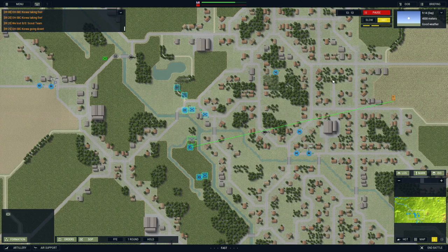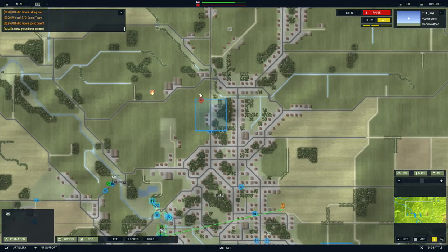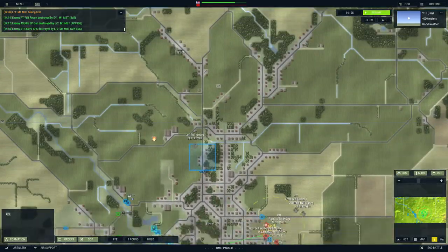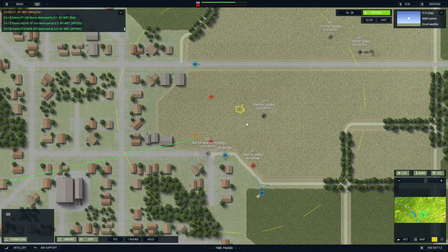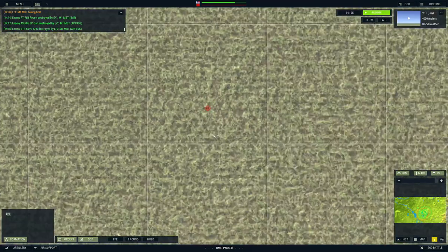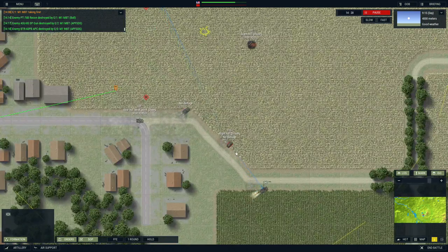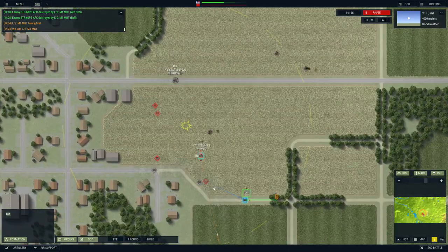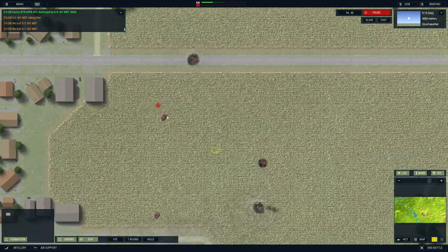Tank platoon's pushing up. We've got contact to the north. My command platoon hopefully will be able to take care of this - whoa, whoa. We just got into a serious engagement here. Our M1s have just pushed up and we've run into what looks like some kind of mechanized platoon. We're going to make short work of these guys because these are M1 tanks and these are just BTRs. But we do have some infantry there, and the infantry are going to be a threat. Infantry just took out one of my main battle tanks - that's not good.